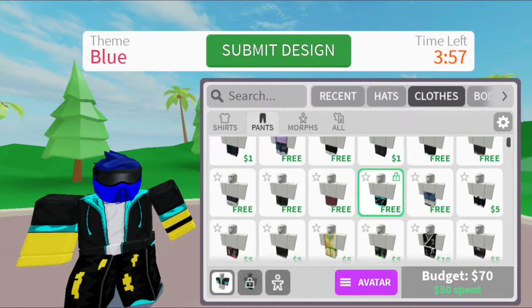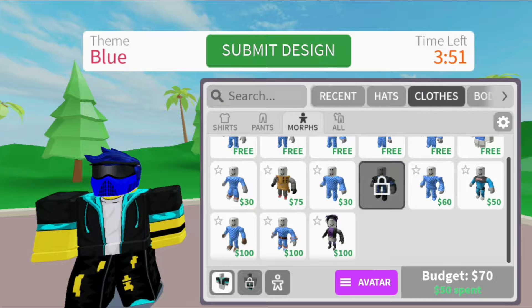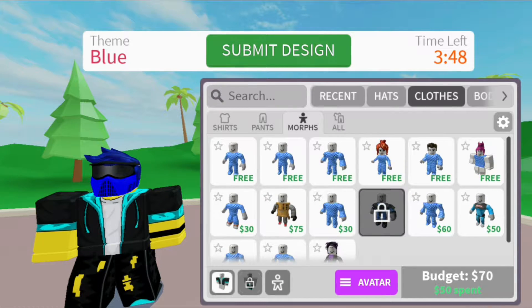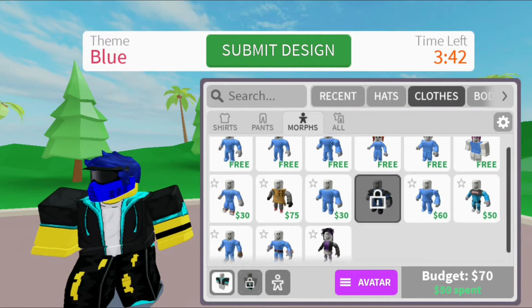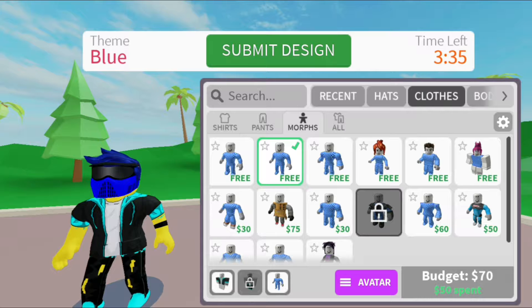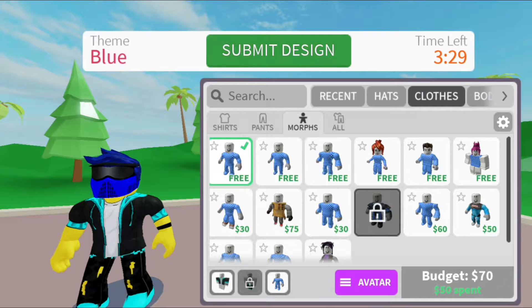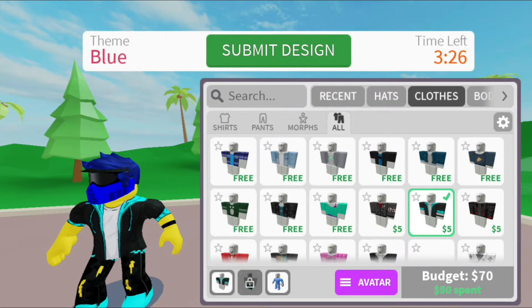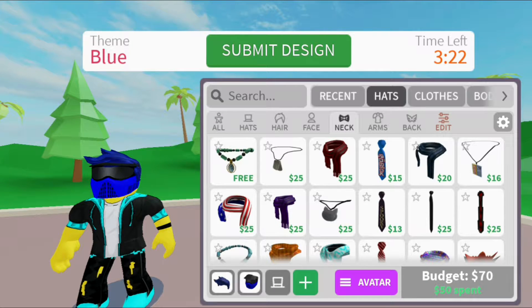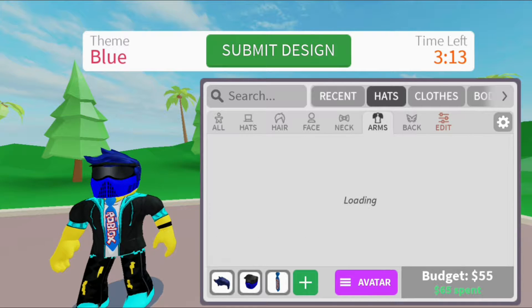Oh yeah, you want to know what else is blue? The like button if you hit it! I'm looking for my avatar type of guy. Yeah, that's good enough. I only have 70 more dollars - I don't know what else I can put on myself. I should put a tie on maybe. What about on my arms? I do not have enough money for anything.